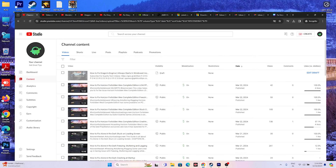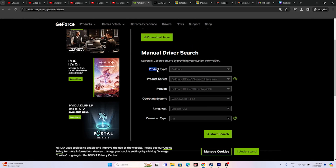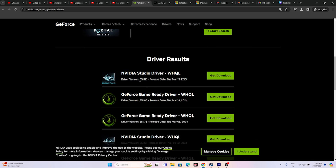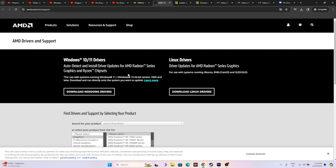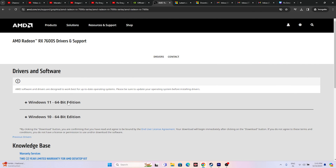Next, update your graphics card drivers. A link to both Nvidia and AMD driver pages will be in the description. For Nvidia users, go to the page and select your product type, series, product, operating system, and language, then click Start Search. Download the latest version (e.g., 551.86 released March 19, 2024), install it, and restart — restart is mandatory. For AMD users, select your graphics details and submit, then download the appropriate driver for Windows 10 or 11.